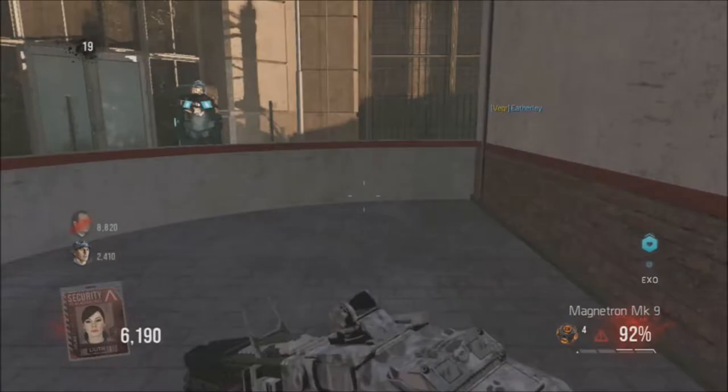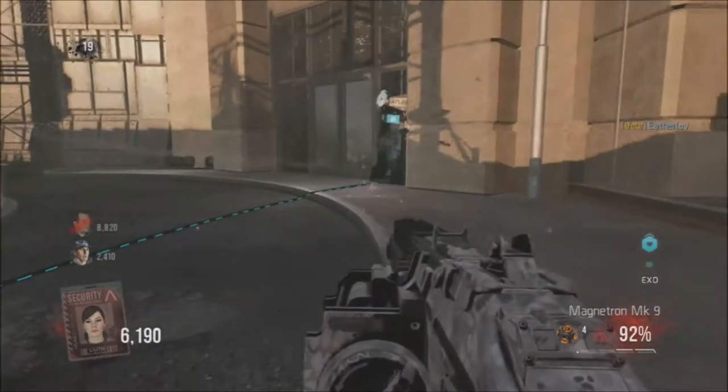I had the Cell 3, he had the Magnatron, and that is basically how we did it. You throw down a Nanoswamp and that is the dream combo of what you do.